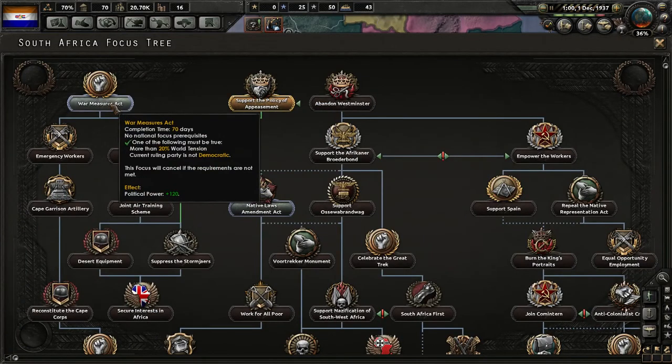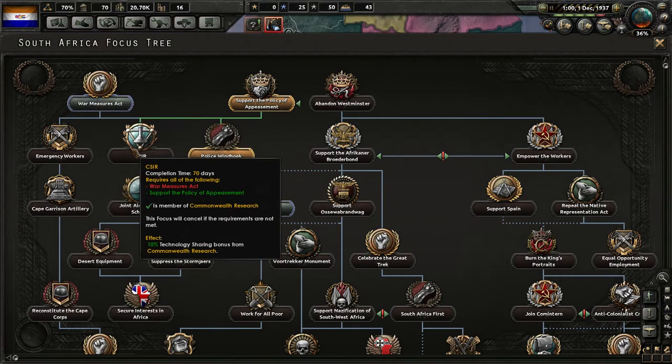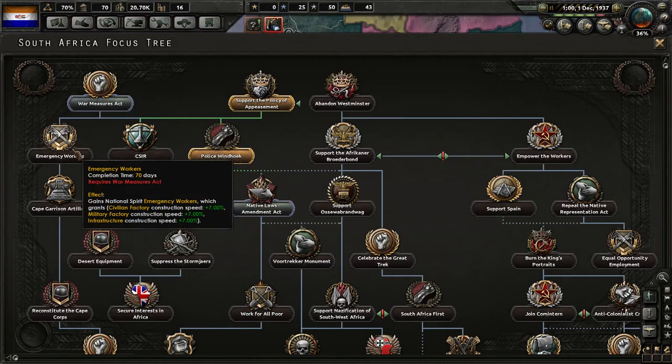War Measures Act — this only gives us a bit more political power, but look at that: extra research bonus. Then we can get the next one too and start going down here for construction speed and forts.